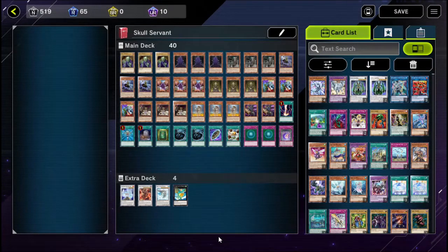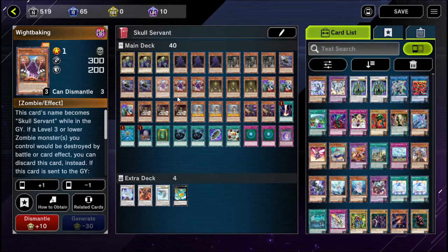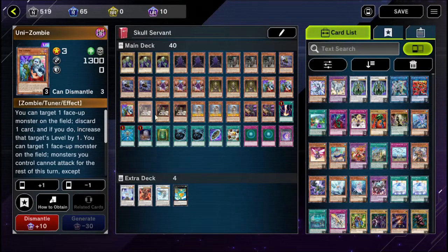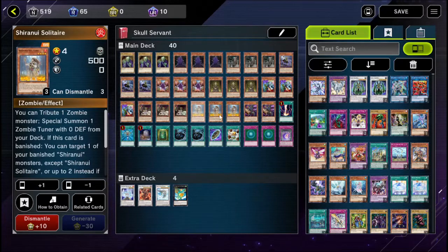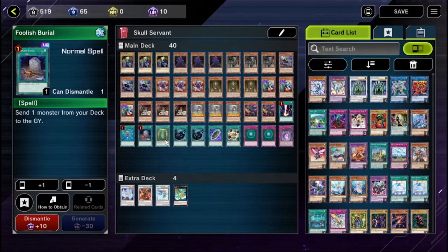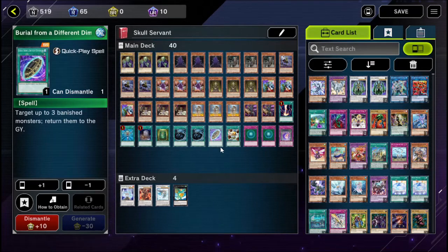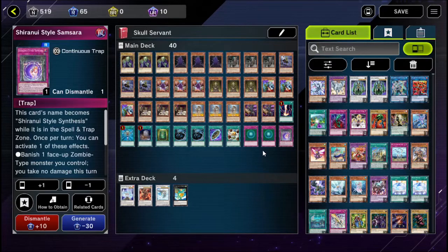Just in case any of you haven't seen the last video, I thought I'd go into the deck a little bit. I don't think I made any changes. So three Skull Servants, three King of the Skull Servants, three White Mares, three Right Prince, three White Bakings, three The Lady in White, three Unizombies, three White Princesses, three Shirani Solitaire, two Gozukis, a Raigeki, a Monster Reborn, a Foolish Burial, a Book of Life, two Mystical Space Typhoons, a Burial from the Different Dimension, a Hand Destruction, two Gravity Binds, and one Shirani-style Samsara.